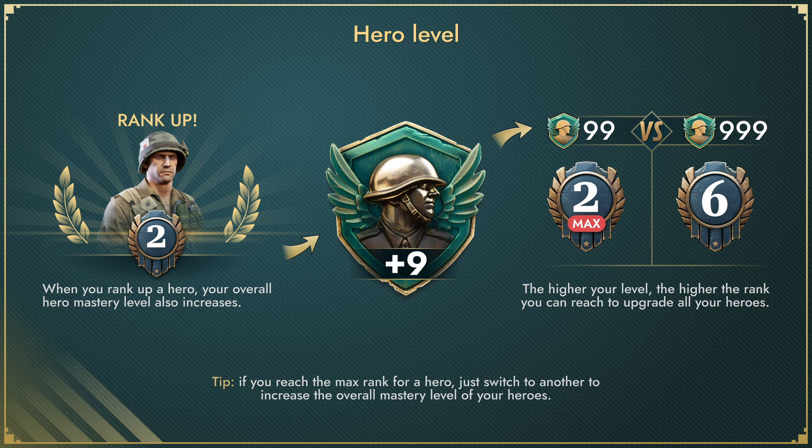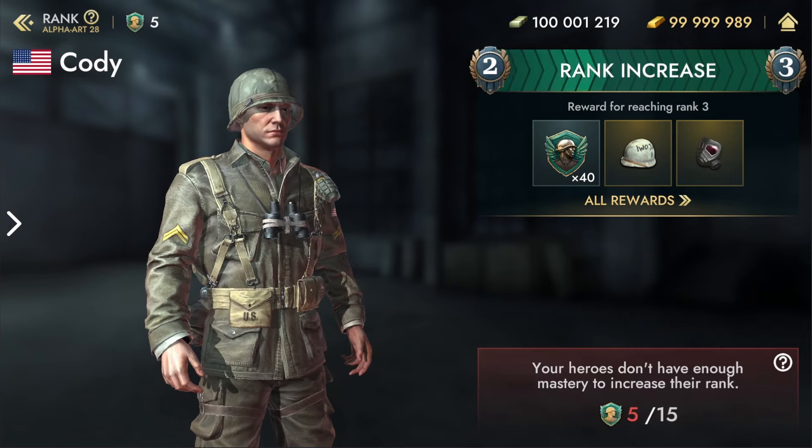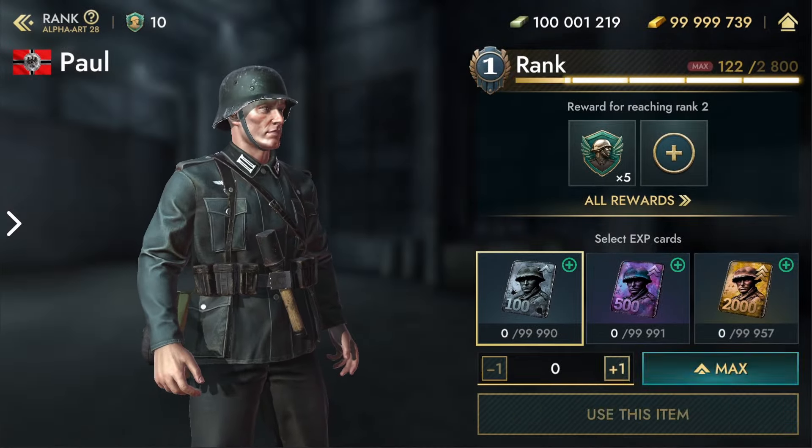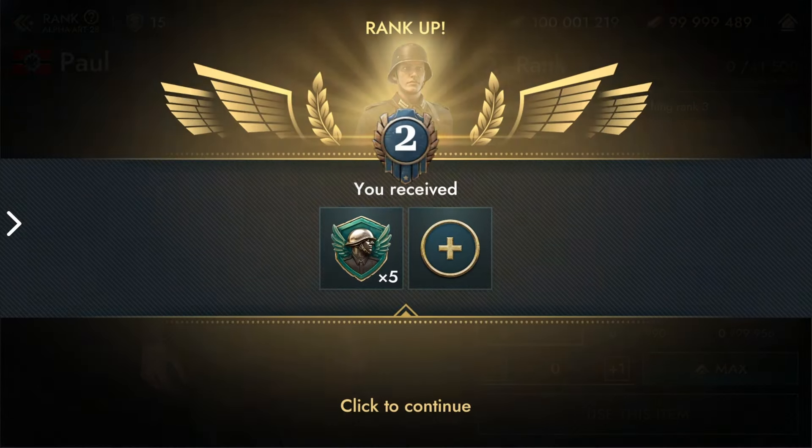As a hero's rank increases, so does the overall mastery. The higher the mastery, the higher the available rank for all heroes. If one hero reaches their maximum rank, simply switch to another hero and level them up to boost the overall mastery.